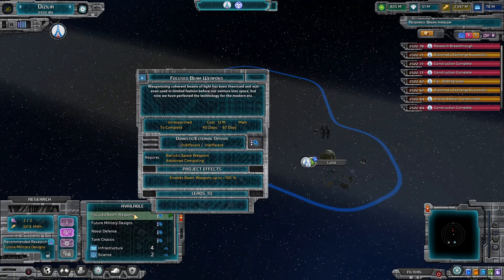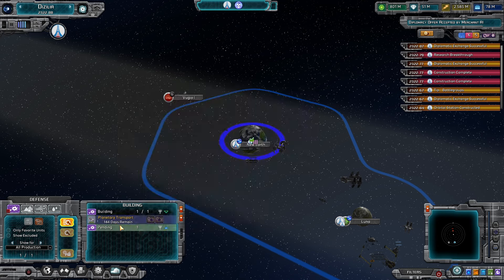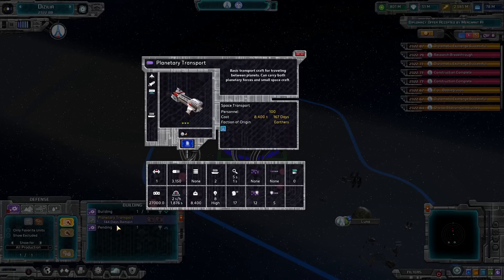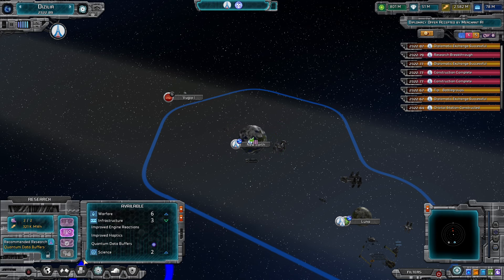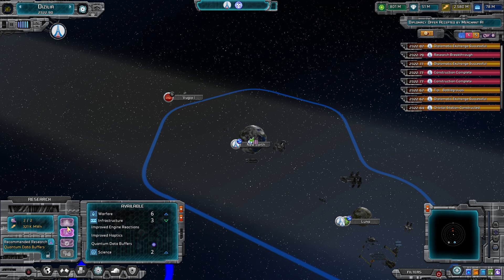This planetary transport just describes itself as available to transport units - specifically units. So I wonder if it's actually going to do what I wanted it to. Also it says under construction for 144 days. Why does it take so long? I can't wait that long for that - I'm going to toss that out of the list. That is way too much for right now.